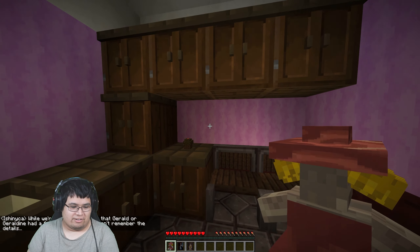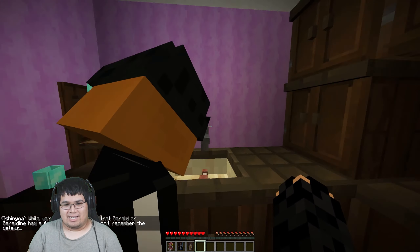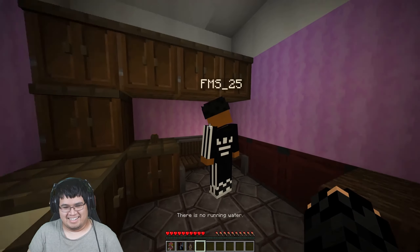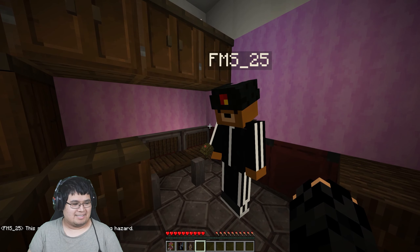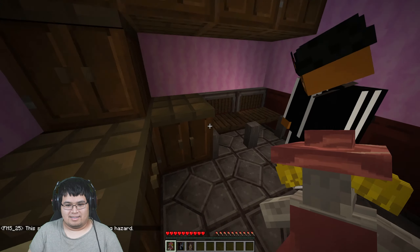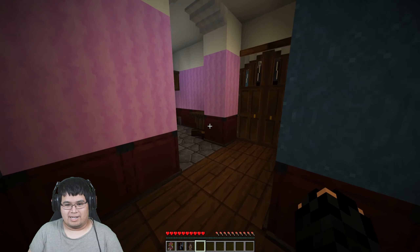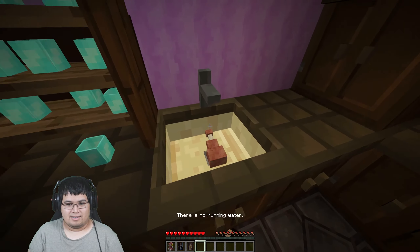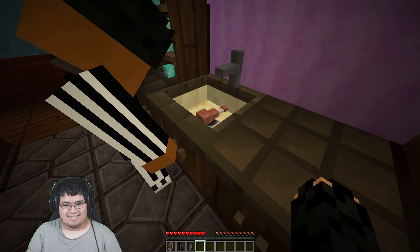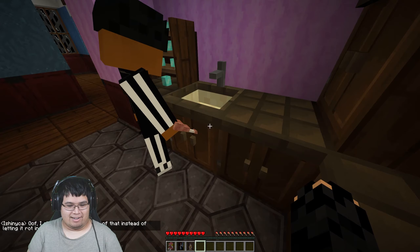While we're here, I remember that Gerald or Geraldine had a food-related death. I don't remember the details — I have amnesia. Oh, this stale muffin is a clear choking hazard. So she probably died by muffins. But how do we get to the next area is the real question. There's meat in there — a drumstick. I should have got rid of that instead of letting it run in the sink.